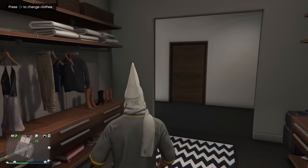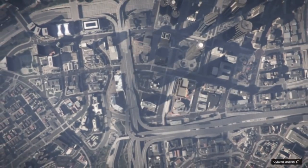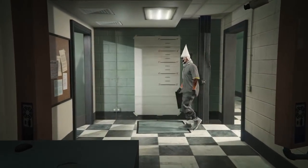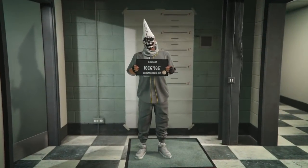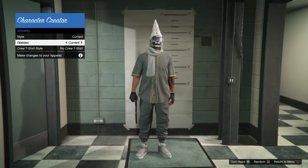Once you spawn in free mode, you want to change your appearance — that's going to cost you 100k. Once you change appearance, you want to go to the outfit and change anything on it. I like the outfit I was putting on, but you can change the outfit or the glasses. Once you're done, save it, then go back to free mode and your outfit will be saved.